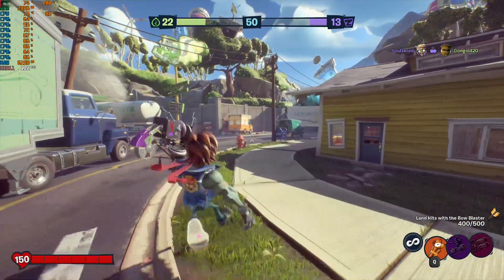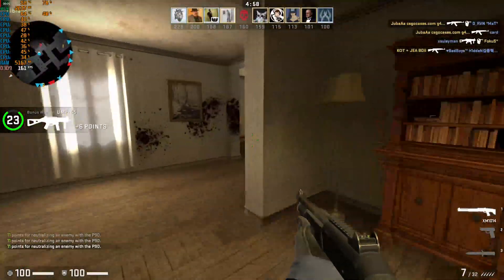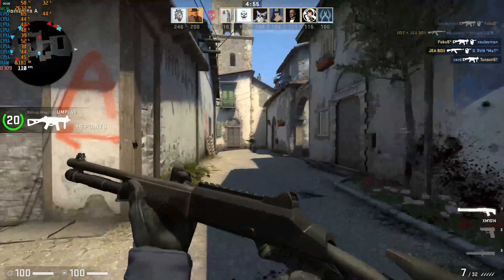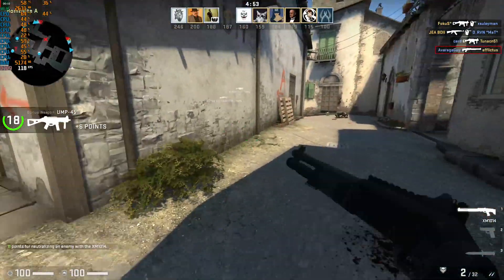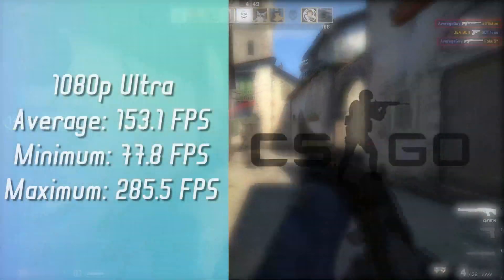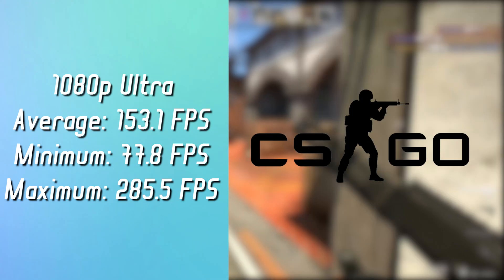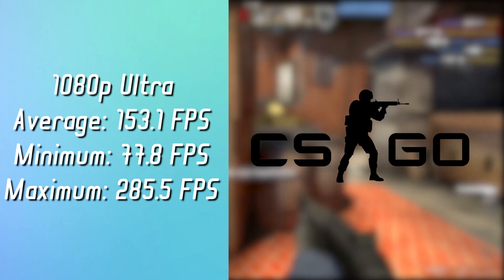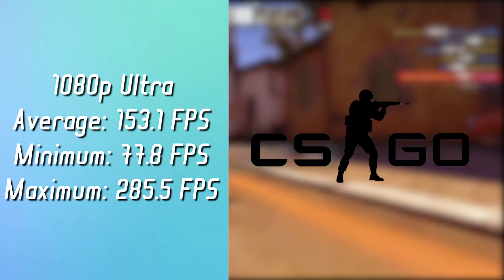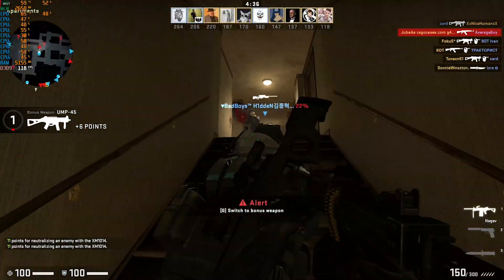This CPU seems to do really well in gaming. After fighting the zombies, it is time to fight some terrorists — and the best way to fight terrorism is of course CS:GO. On 1080p ultra settings I got an average of 153.1, a minimum of 77.8, and a maximum of 285.5 FPS.